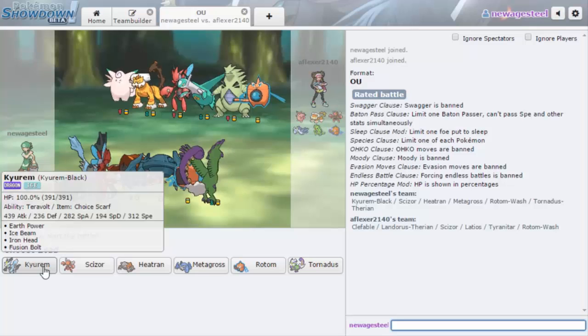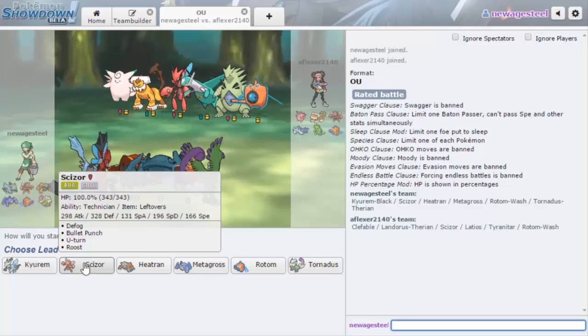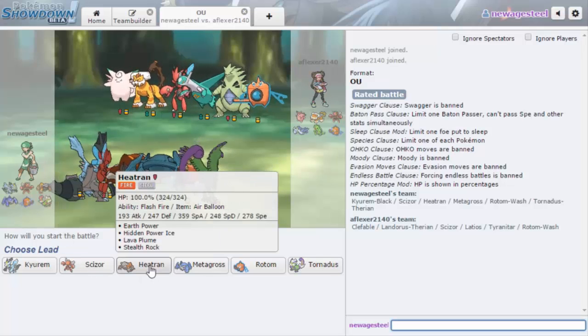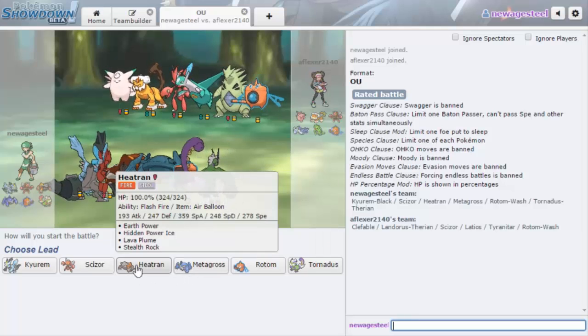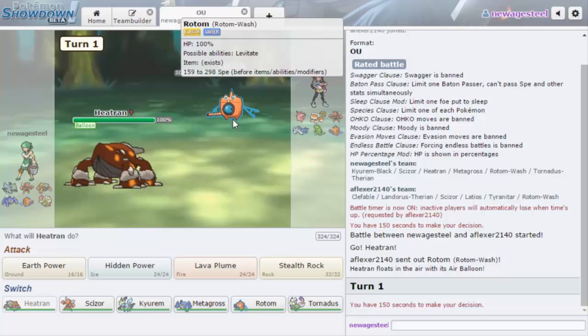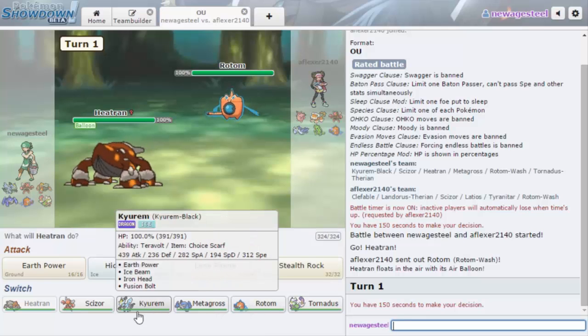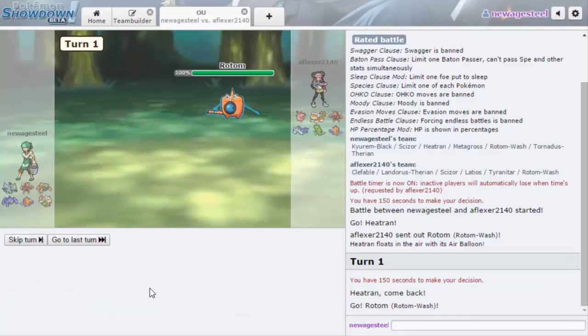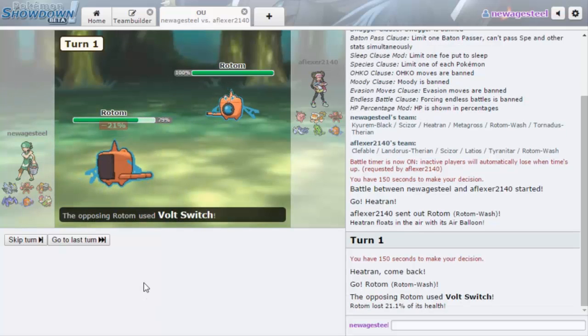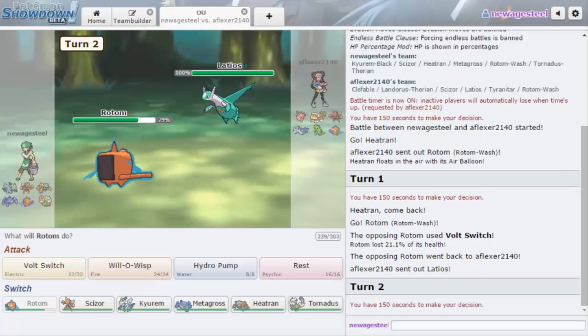Alright, we got another game. I'm not too worried about Clefable because I have Kyurem with Iron Head. He also has a Landorus, so I get to lead Heatran. I don't think Mega Pinsir or Mega Scizor could sweep me if I keep Heatran healthy. He has a lot of potential things that could mess me up on his team and I just have to make sure I play smart. I think I'm just gonna go out into my own Rotom here — because if he burns me, I still have Rest and we're specially defensive so we could take the Volt Switch. He's gonna go out into Latios right here.